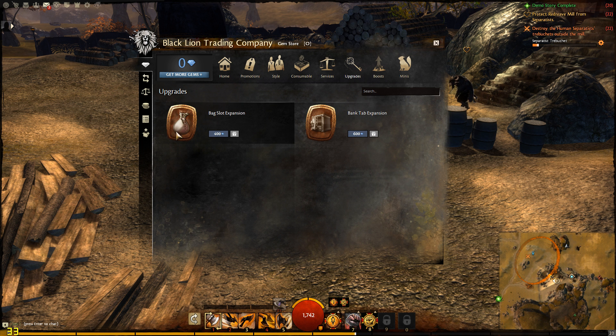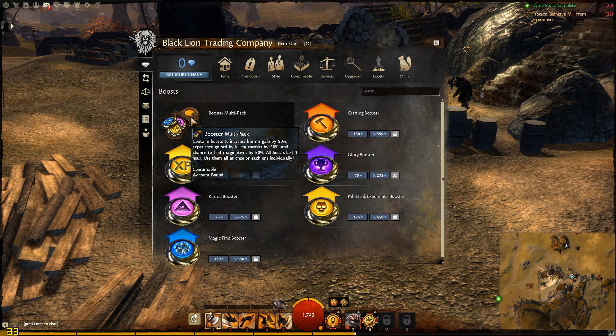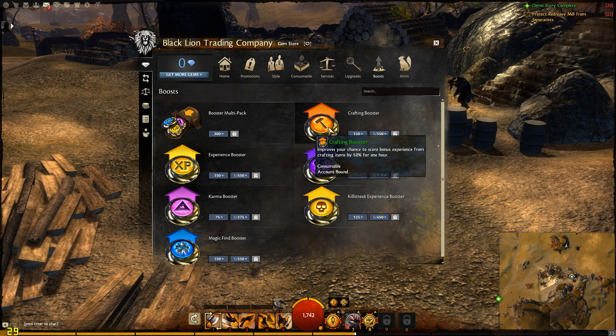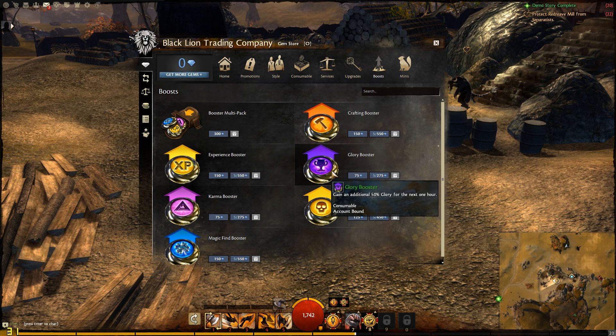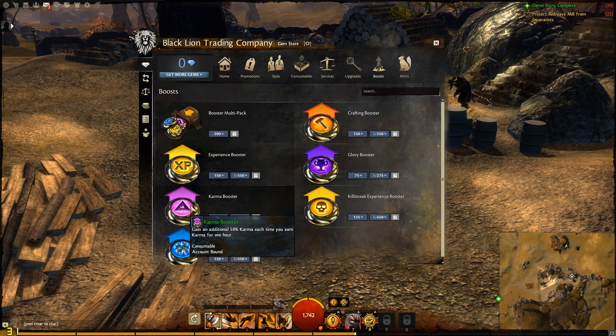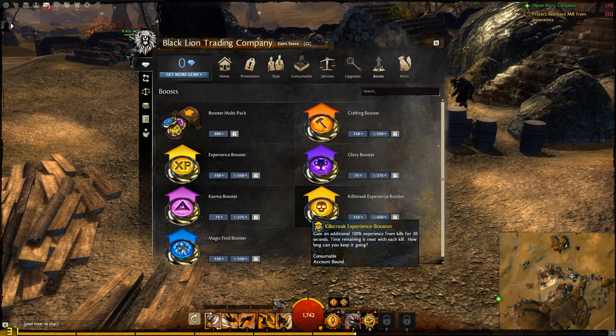Next one's upgrades. This is where you buy your bag slots and bank expansions. This is where all the boosts are — EXP boosts, glory boosts, crafting boosts, and all that. It's consumable per hour, it doesn't last forever. You spend real money to buy the gems, or you can trade gold for gems — that's the next tab.